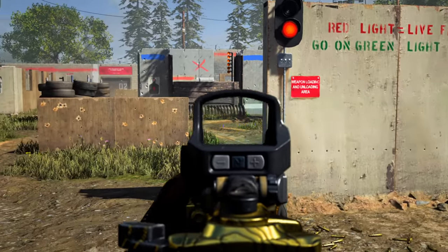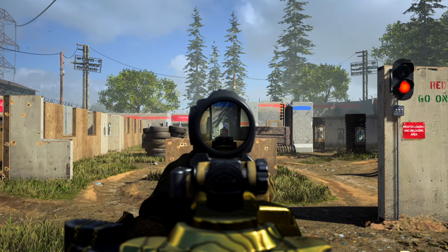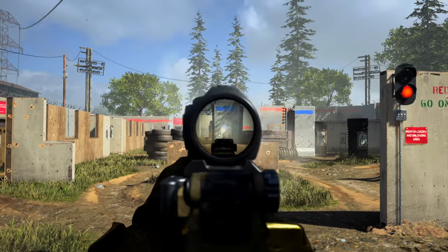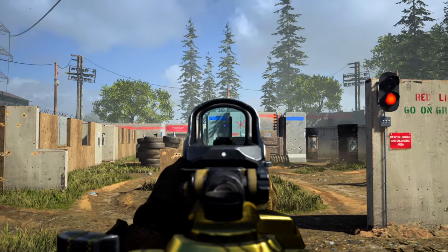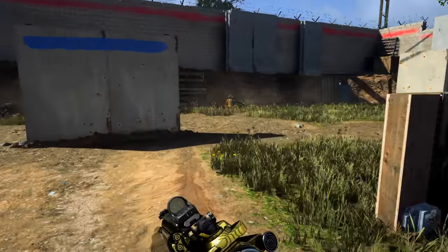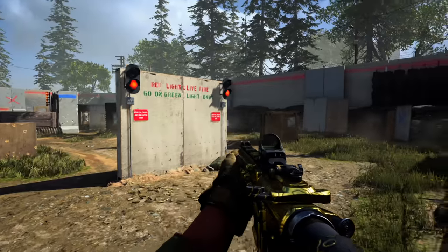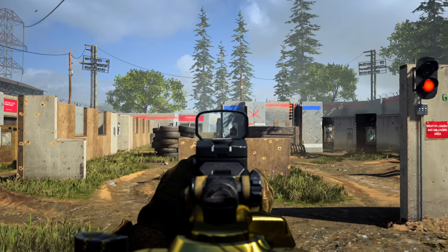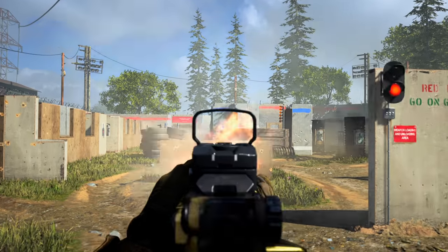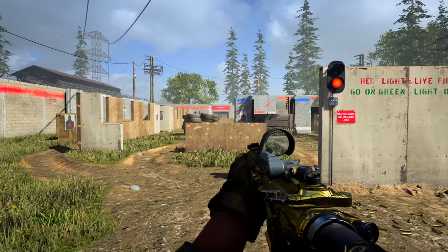Now I'm going to go through all the different reflex sights and holographic sights back-to-back so you can make a judgment call on which optic is best for you. First is the Aim Op reflex sight — fairly clean, doesn't take up much of the screen, but has a slightly bigger blind spot compared to others. Next is the Operator reflex sight — takes up a little more of the screen, probably not the top option. Then the Cronin LP945 mini reflex — fairly clean, a smaller version of the Aim Op. The GI Mini Reflex is one a lot of pro players use because the blind spot is almost non-existent with just a thin frame around the optic. Generally with these optics you won't notice any aim-down-sight time penalty — those are mainly reserved for sniper scopes, hybrid scopes, and thermal scopes.